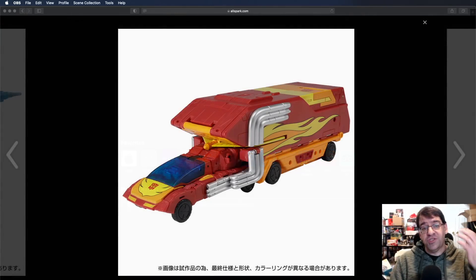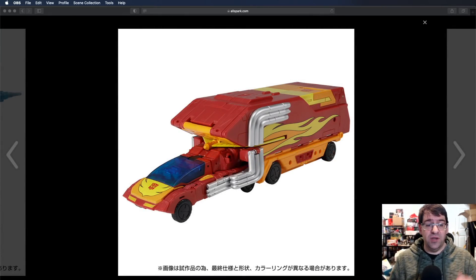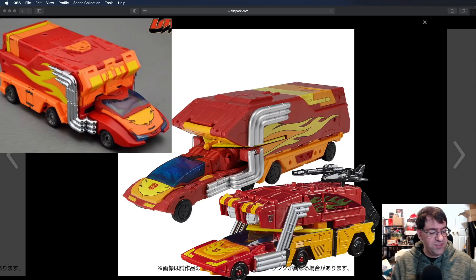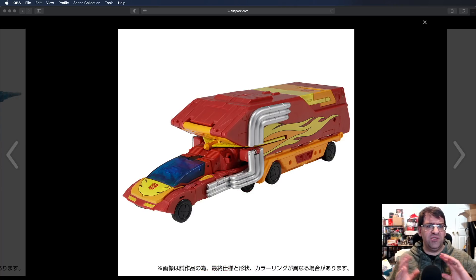First off, we're going to take a look at its combined vehicle mode. And this is okay — it's not as cohesive as the Titans Returns figure, or as DX9 Carry has been in the past. But it's fine. It's not exactly the Space Winnebago that we've had before, but it's more of a traditional tractor-trailer motif. I think it works well. It's a little bit odd proportion-wise, I can't lie about that, but I do like it.